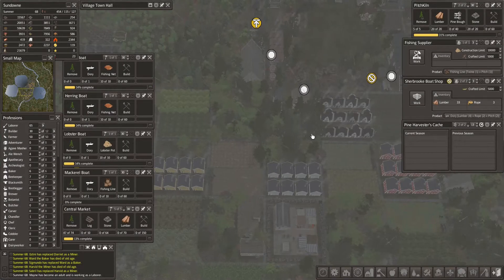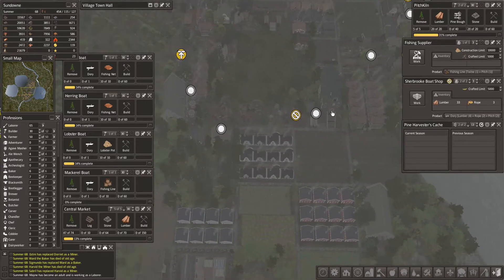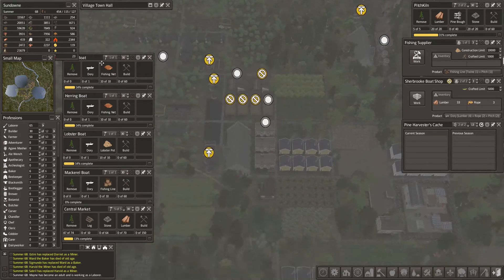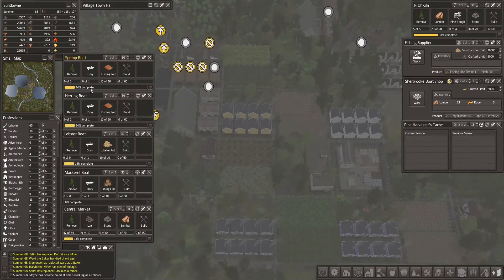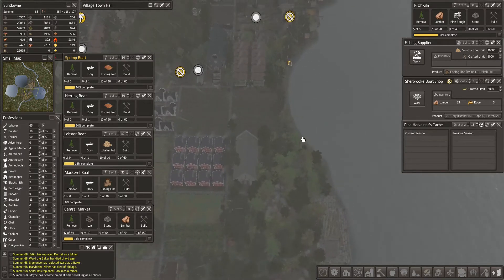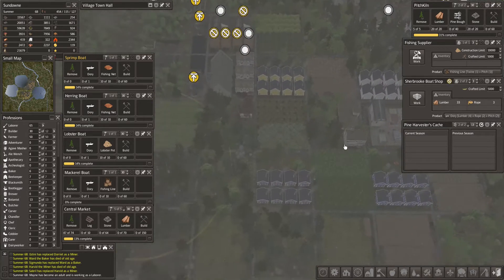Hello everyone and welcome back to another episode of Let's Play Banished. We are moving right along and we still need a bunch of things here to create all these food producing buildings — shrimp boat, herring boat and the like. But we're going to need dories, and to construct a dory we're going to need lumber, which we have, rope, and pitch. We're still waiting on that pitch and hopefully they'll start producing soon.